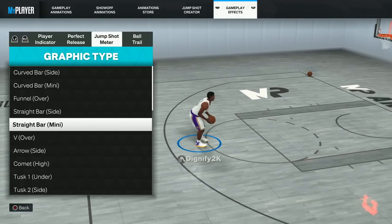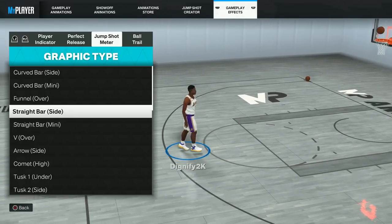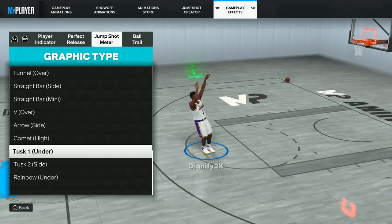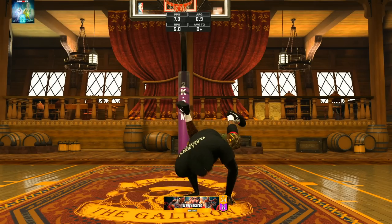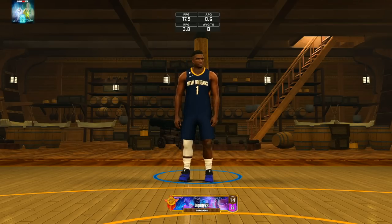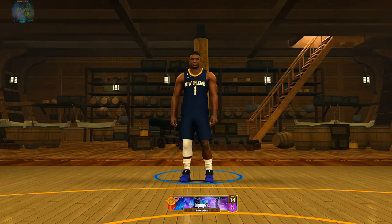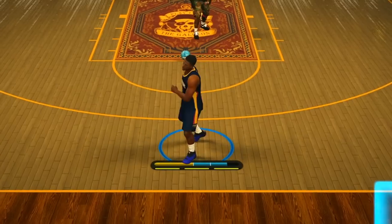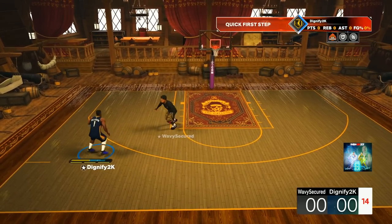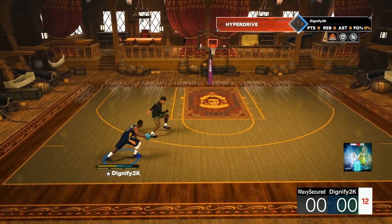Some meters we won't use — like curve bar mini and straight bar mini since they're just smaller versions of the full ones. Everything else is fair game, we're gonna test them all and see which one is actually the best. For the first game we're going up against a level 34 paint beast. For this first dunk meter I'm using curve bar side — what I was using when 2K first dropped. We've also got layup timing on.